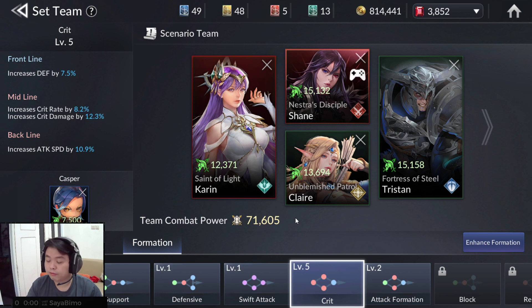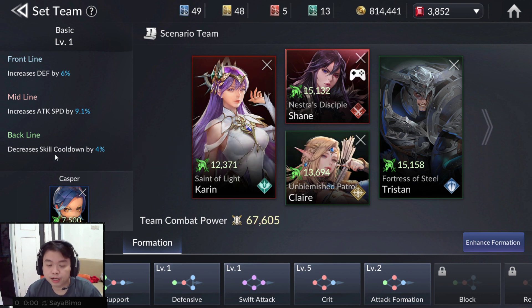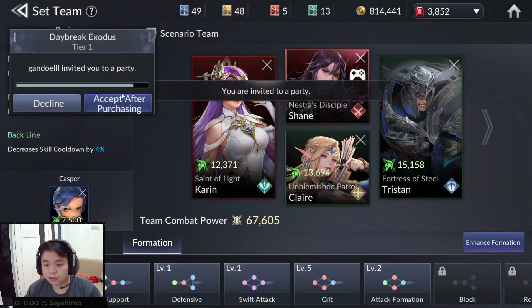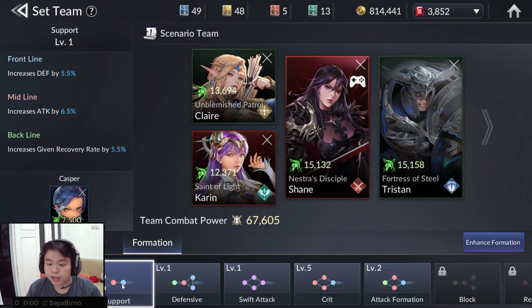Now let's talk one by one about the basics of formation. If you see the Basic formation, it only increases defense, attack speed, and decreases skill cooldown. Attack speed is not for all heroes, so it's not really great, but it's still good. All formations are good but it depends on your heroes.